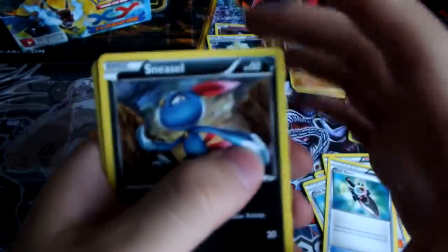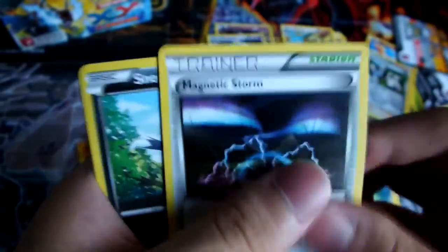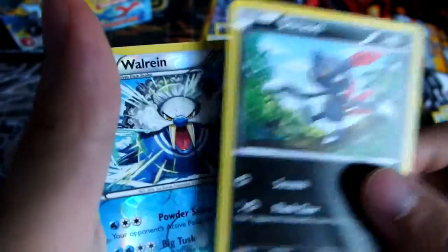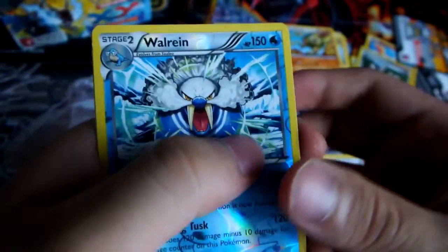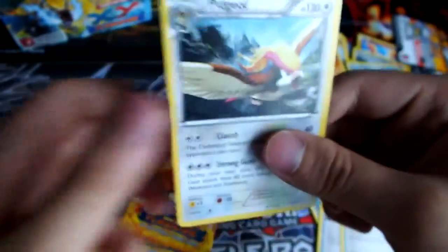So we have a Sneasel, Espurr, Stunky, Roselia, a Duskull, Avalugg, Magnetic Storm, another Sneasel - the uncommon version. A Reverse Walrein, and a regular Rare Pidgeot.